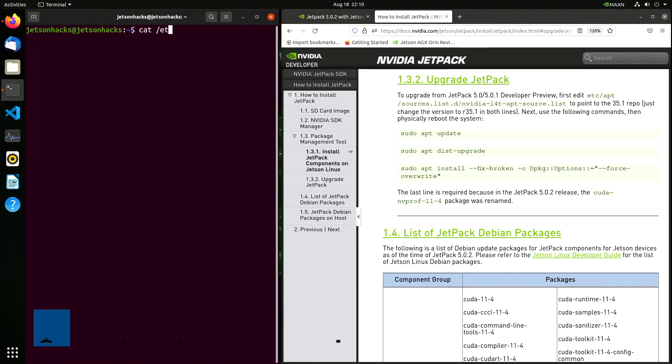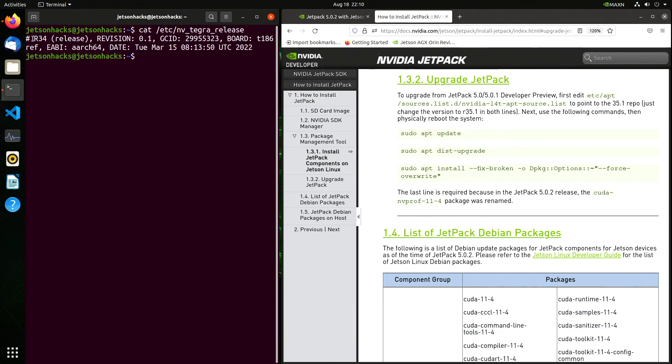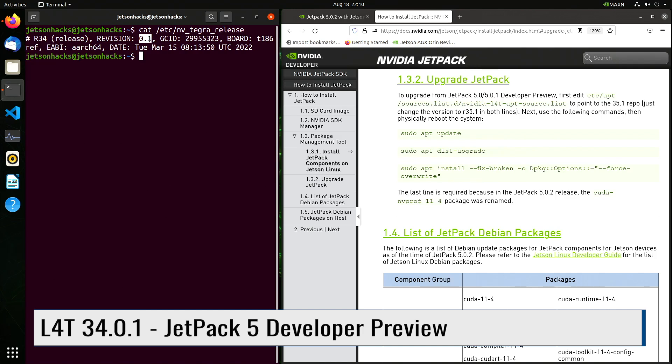After the backups are complete, we are ready to start our upgrade. Let's see which release we are currently working with. This is L4T 34.0.1.